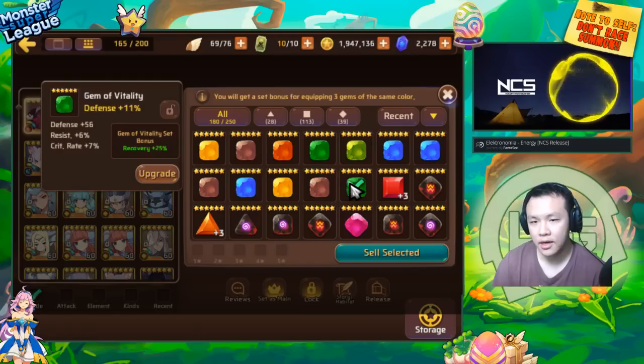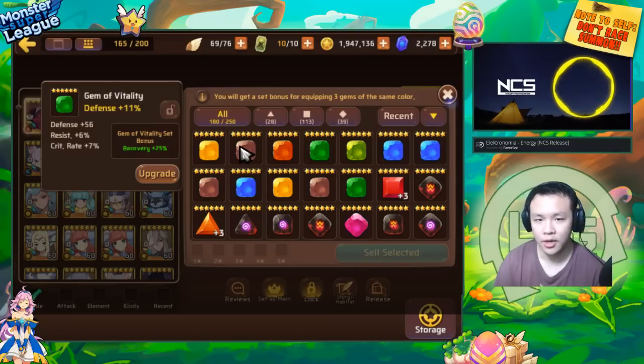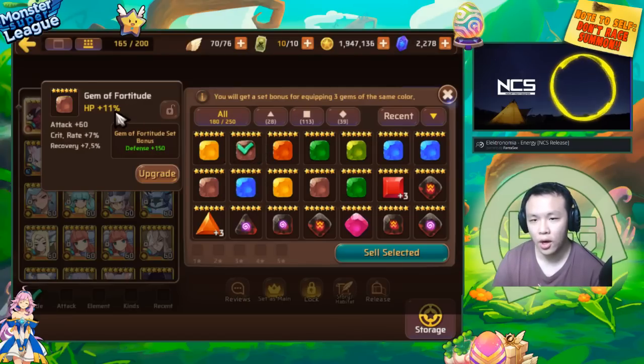I'm going to talk about which ones I would actually keep and why. I already sold all the flat ones — all the random flat substats. I'm already at the point where I basically will not need any of the flat gems. Flat gems being the gems that have a non-percent substat — so if you have like a flat amount of HP, a set amount of defense or attack, those are the flat gems. I've already sold all of those.